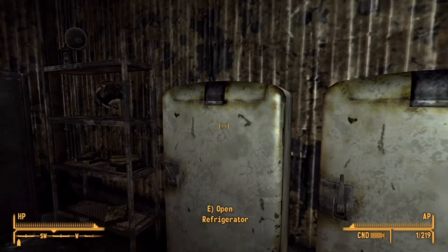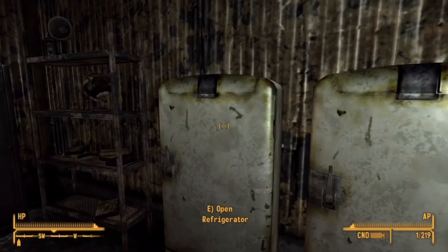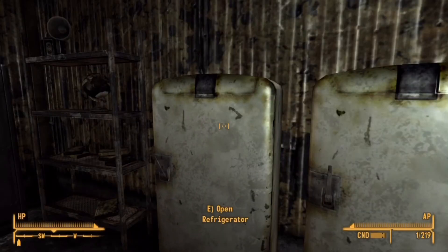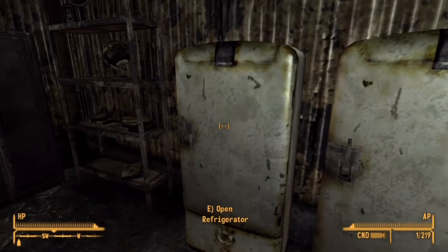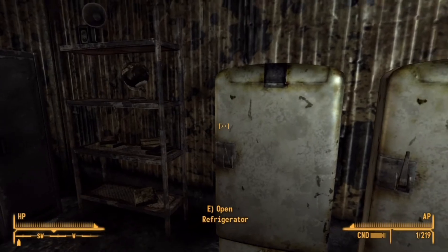I've actually tried this: if you put anything inside, leave and come back, it's gone, because the items instantly reset once you enter. So you enter the fridge area and come back out, go back in — even if you didn't take anything, there are different items in there. They just constantly reset.